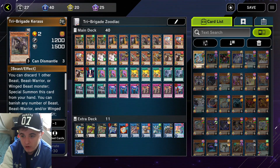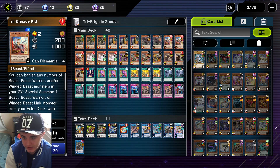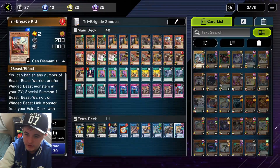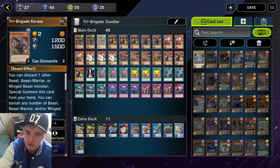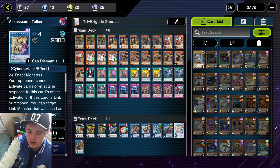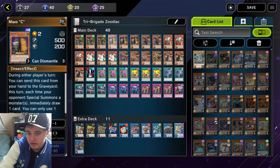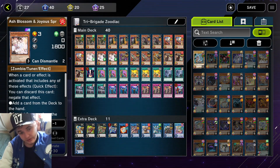For Tri-Brigade cards in the main deck, you have Nerve Vault, Caress, Kit, and Fractal. All the cards have different abilities that work really well together. Essentially you can have Fractal in your hand, put him in the graveyard, use your deck to send Kit to the graveyard — Kit's graveyard ability sends another card, so you send Nerve Vault. Now with three cards in the graveyard, Nerve Vault lets you Special Summon Caress. You can then get a Link 3 or Link 4 monster. You're also running three Maxx C in case your opponent uses Special Summons.